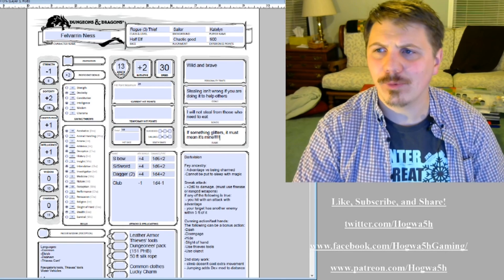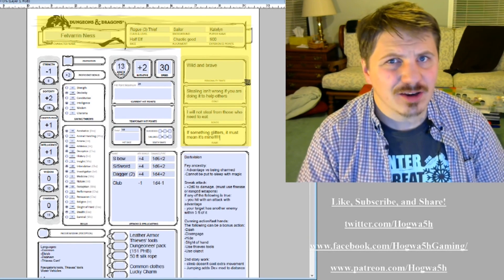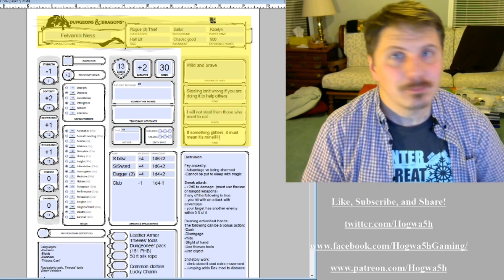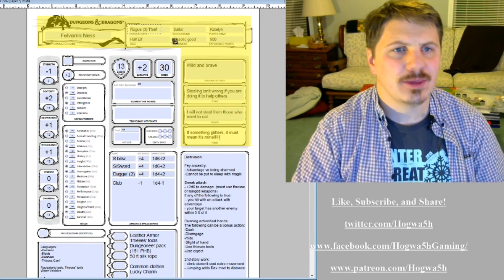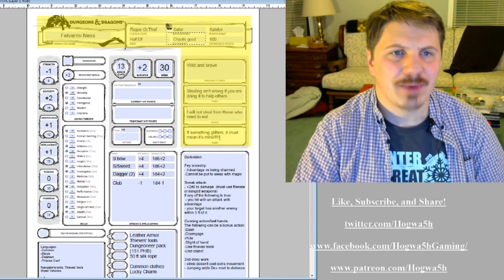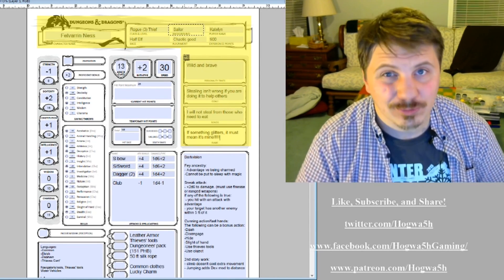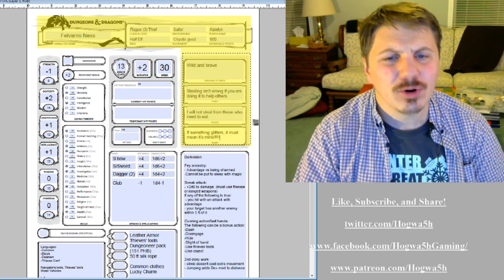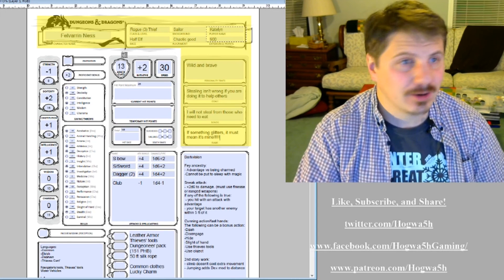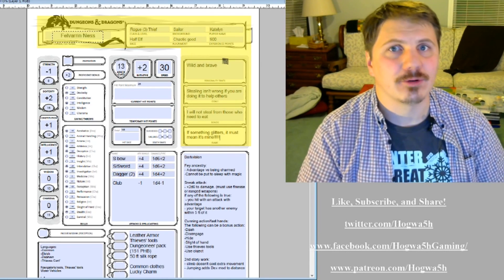Let's get started with this group up here. This stuff is important information, but it very rarely comes into play during the actual game mechanically. You're a rogue, you're a thief — that's your class and level. Then you've got your race, your alignment, your background. This is stuff that helps you build your character and know how to play it as roleplaying goes. A lot of this is information for you as a player when you're leveling up, or when someone asks whose character this is. It has the player name and the character name here, so you know which sheet it is. It's basically information of that sort — not necessarily mechanical.